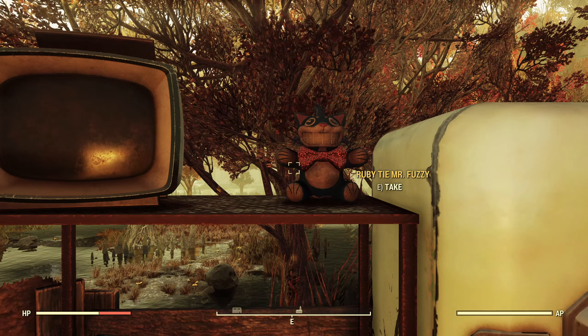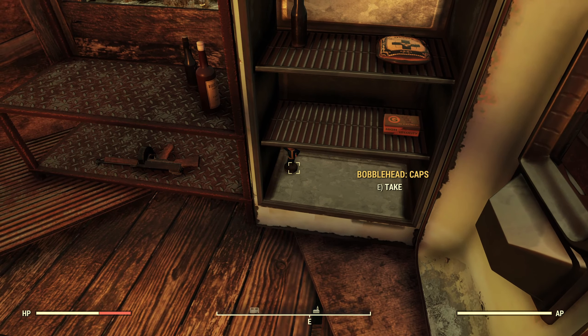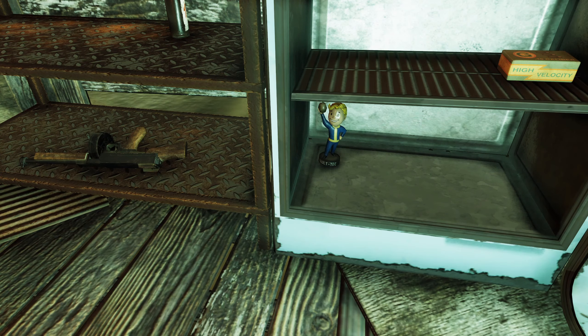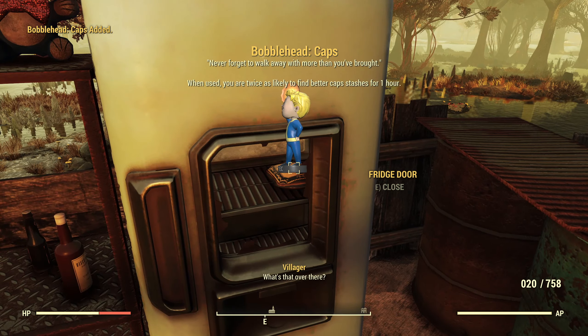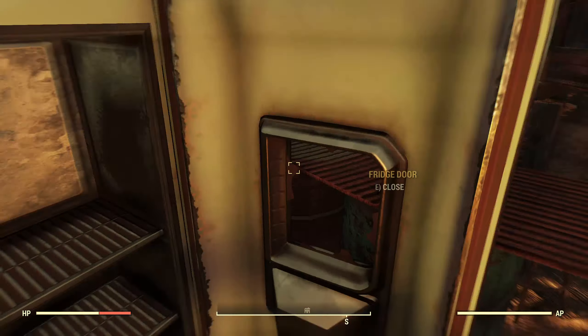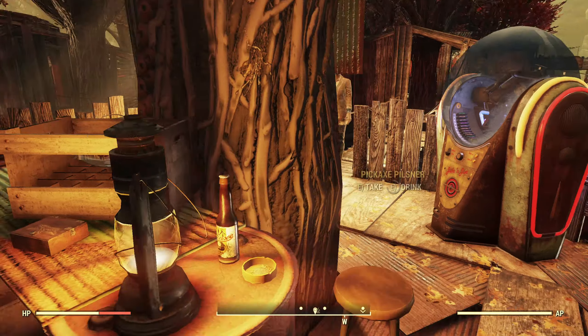A Mr. Fuzzy. Checking inside this fridge, there's a bobblehead — I found this one before, I'll share that little clip. I'm going to grab that one too, and some .45 rounds. Let me grab that right away regardless of whether or not I need it. There's a beer bottle that they just left in the fridge, some whiskey, and a cigar box.